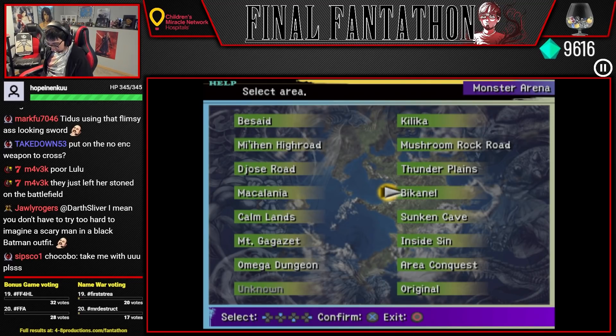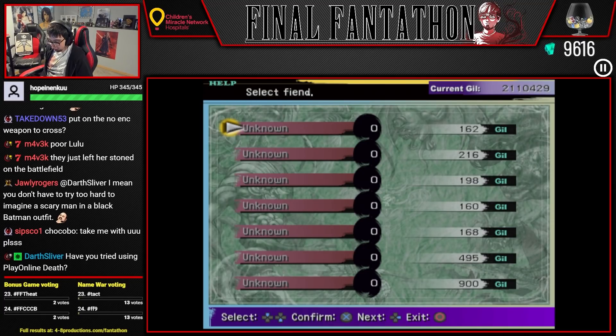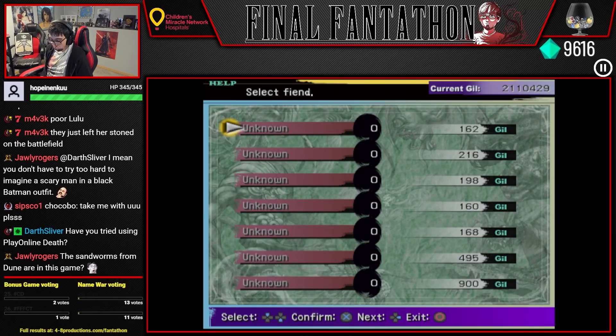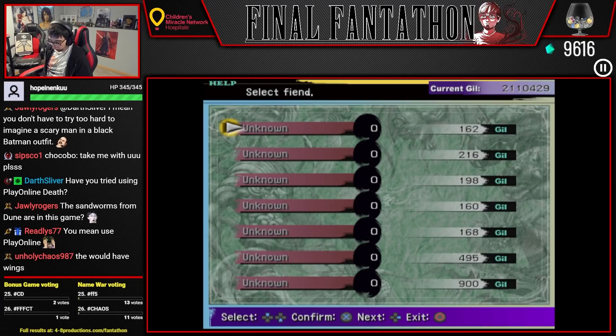Oh god, I can't even tell what enemies are flying enemies from these names. Like, look at the Thunder Plains enemies. They're called Melusine, Eroge, Bewer, Gold Element, Kisariku, Larva, Iron Giant, and Quaktar. I don't even know if any of those are flying enemies.